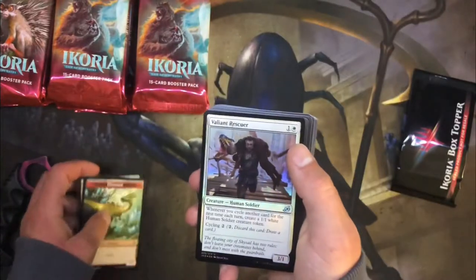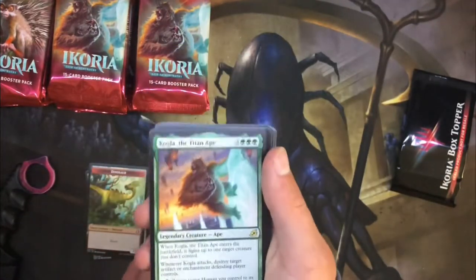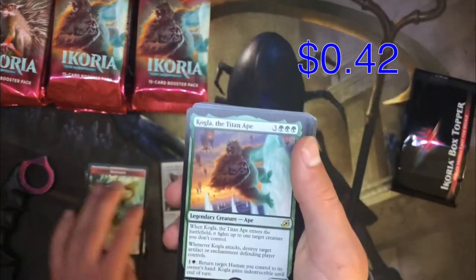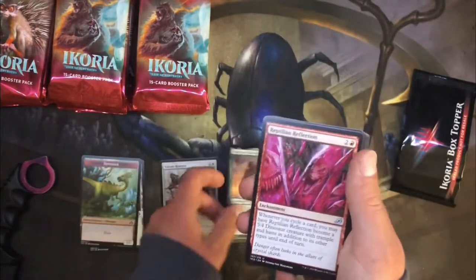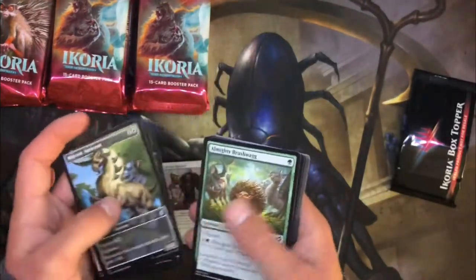We got a foil Valiant Rescuer to start things off — not too bad. And boom, we're gonna start things with Kogla the Titan Ape! Oh man, let's go! And we got an alternate art Majestic Oricorn.